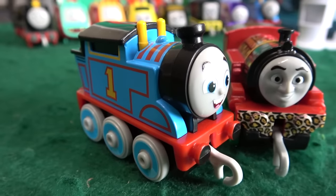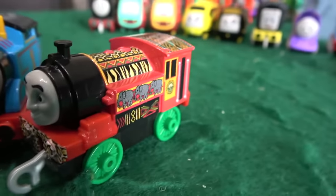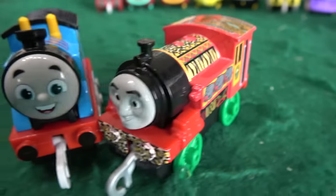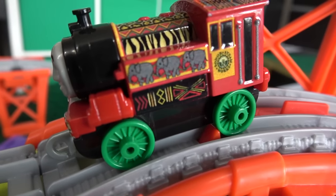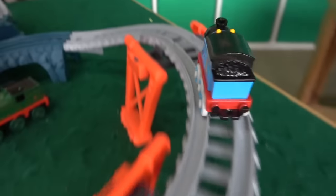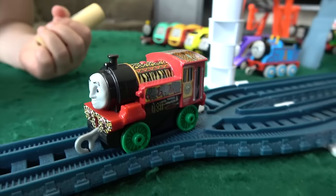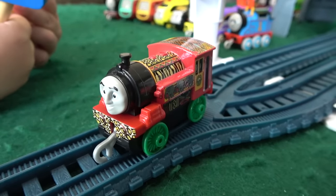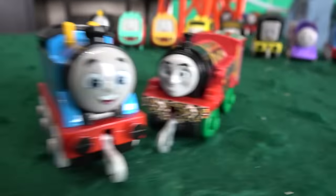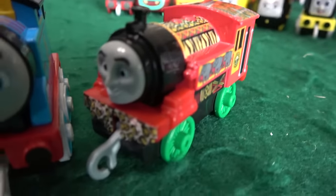Next up, it is All Engines Go Thomas, the best of the best, going up against Safari Victor with his African themed paint. Off they go, following Thomas down, but it's very close! Victor doing very well, but in the end Thomas the Tank Engine eliminates African Victor. The number one engine on Sodor eliminates Victor from Cuba, who's got African paintwork.